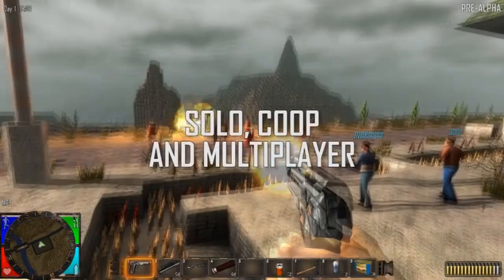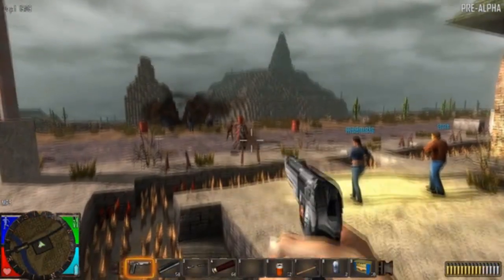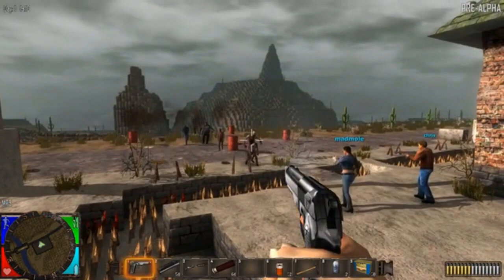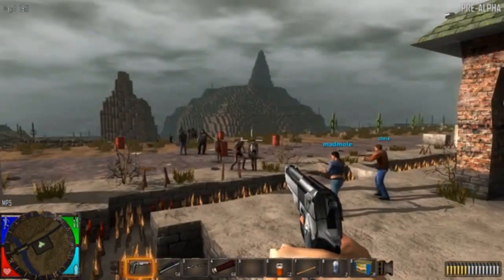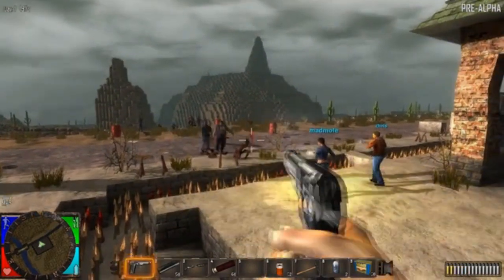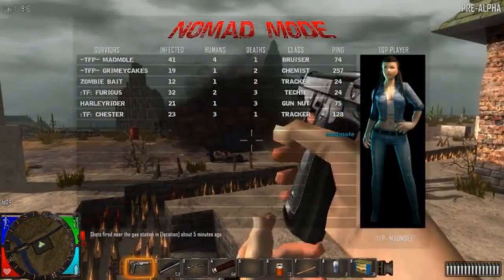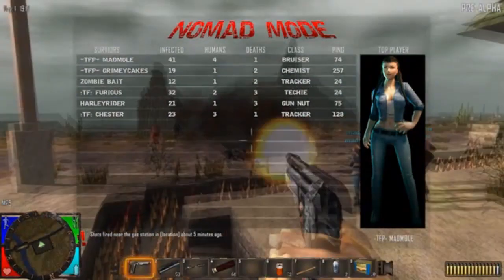Seven Days to Die can be played solo, in co-op with friends, or in multiplayer via our unique Zombie Nomad mode — where you can play as a human, a bandit, or a unique zombie for a no-rules experience. Watch the leaderboards and fight to be the big clan of the wasteland or the Duke of Navezgane.